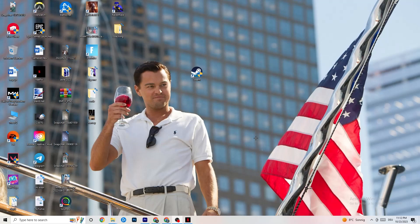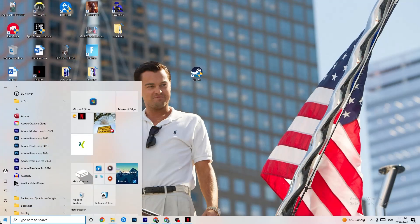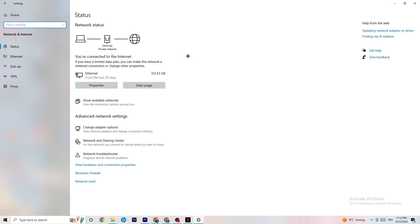If that doesn't work, it's probably an error on your PC. Navigate to the bottom left corner of your screen and click the Windows Settings symbol, or press the Windows key on your keyboard. Then click onto Settings, and once you're in Settings, click onto Network and Internet. From there, click onto Change Adapter Settings.